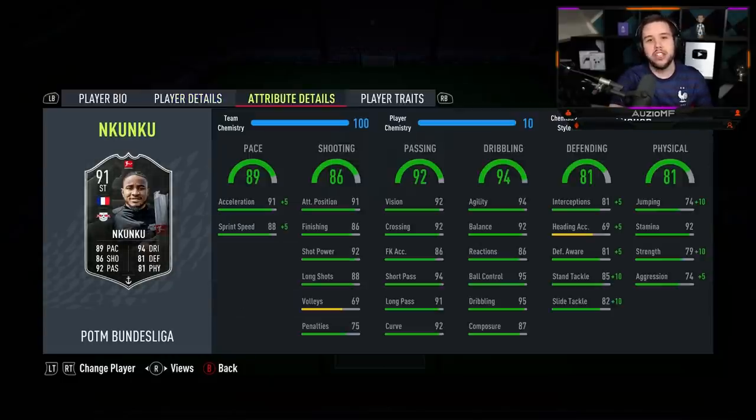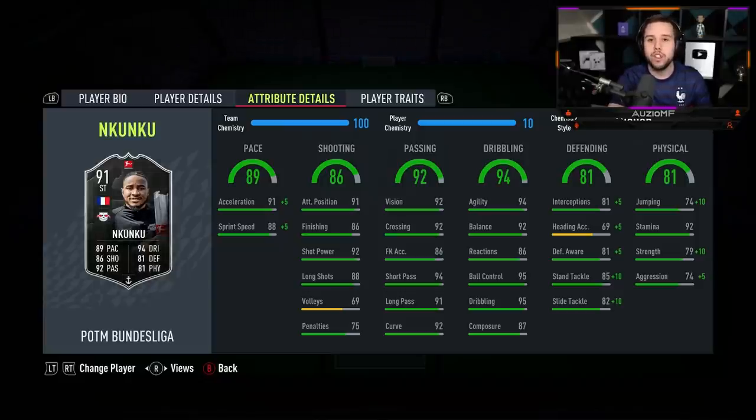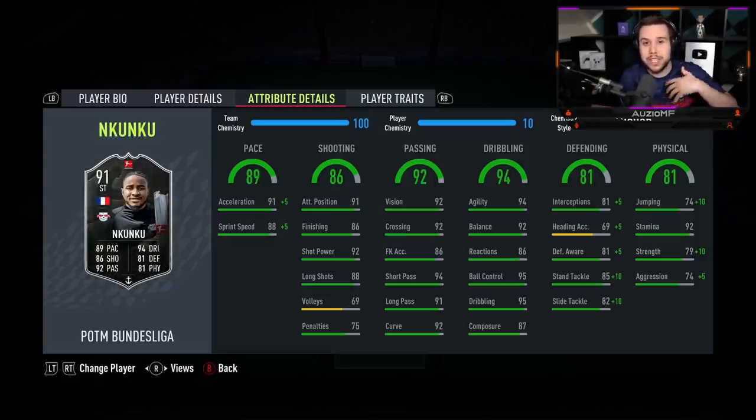For the chem style, I've gone with Anchor. There are so many different chem styles you can use on this card — it all depends on how you want to use him. I'm going to try to use him as more of a box-to-box center mid, so that's why I've gone for Anchor. If you want the extra pace, you could go for Shadow. And if you want him as an attacking center mid, Hawk and Hunter are both amazing on this card.